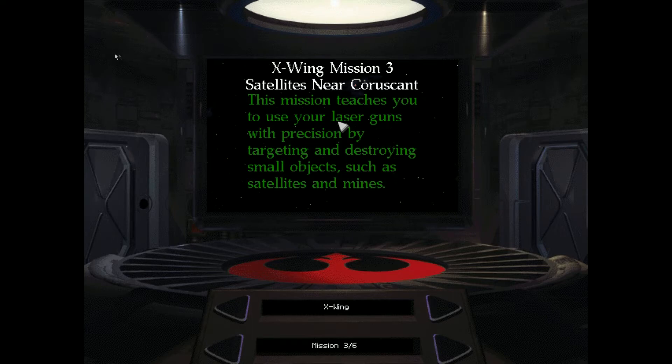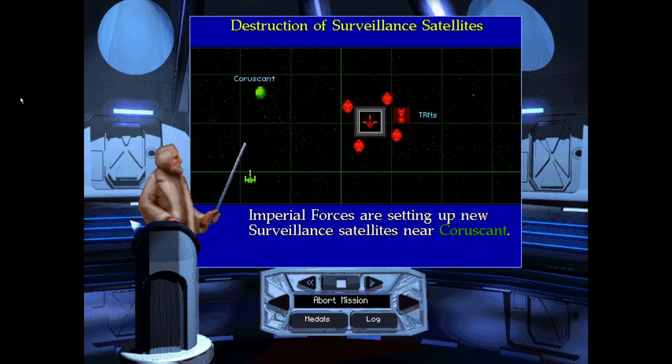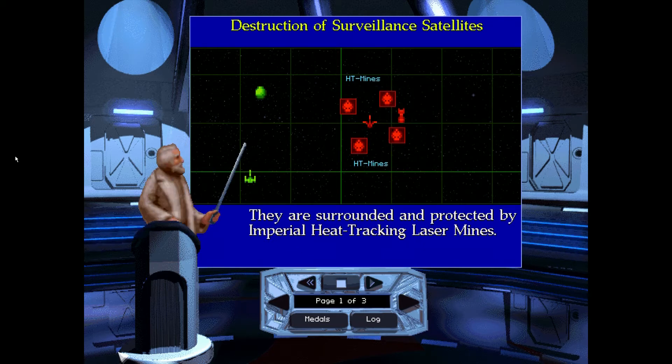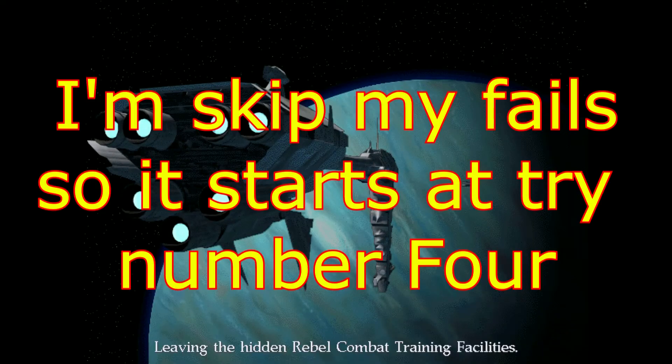Your mission is to teach you to use your laser guns with precision by targeting and destroying small objects such as satellites and mines. Imperial forces are setting up new surveillance satellites near Coruscant. They are surrounded and protected by Imperial heat-tracking laser mines. Eliminate the transports and all mines, then quickly destroy the satellites. So I've got to destroy the mines.